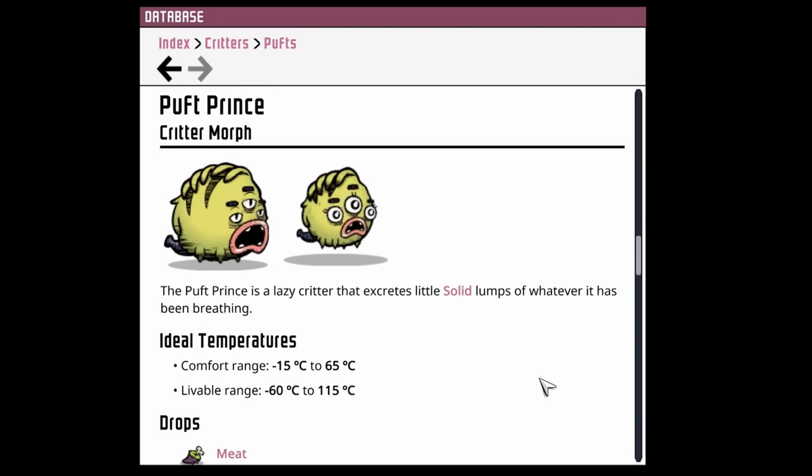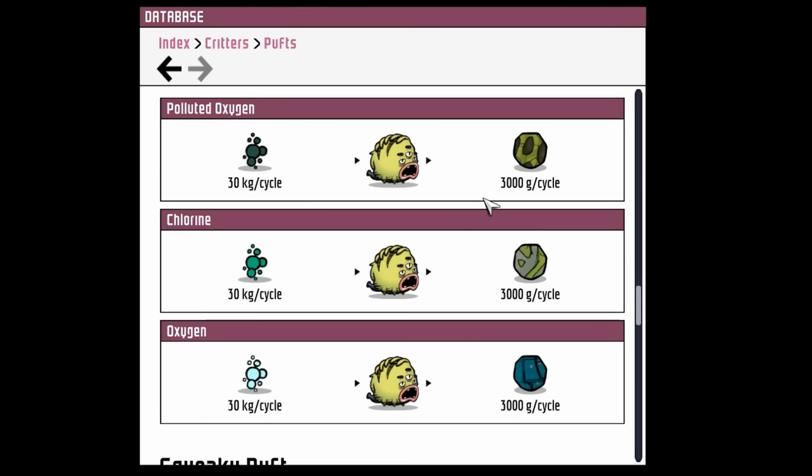Then we have the puff prince, which is a unique critter in that their presence impacts the reproduction of other critters - something unique in Oxygen Not Included. The ratio of their gas to solid production is not good at all: they breathe in 30 kilos of each gas and only excrete 3 kilos.